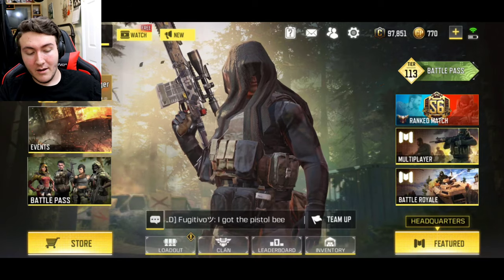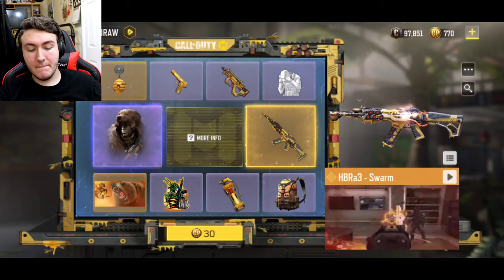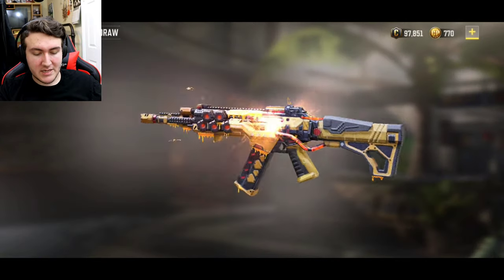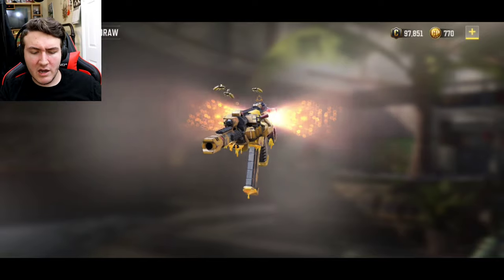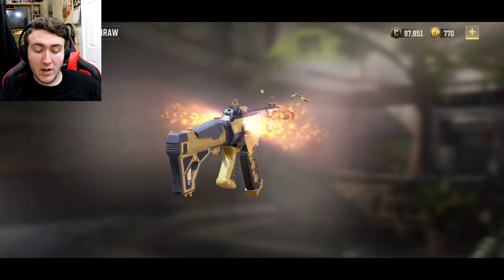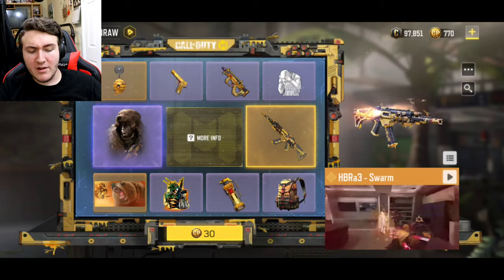What I am currently looking at is this new Honey Badger draw, which just came out today. This looks so badass — it's called the HBRA3 Swarm skin. This is another legendary skin, and I've been impatiently waiting for this gun ever since I saw MurderBlast's leak video for all the legendary weapons coming this season. I have about $10 worth of CP right now, a little bit less, and I want to see how much I can get from this lucky draw.